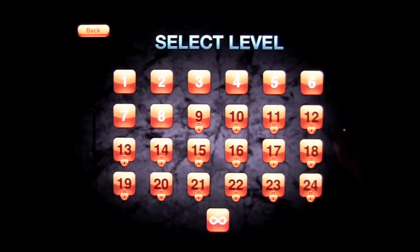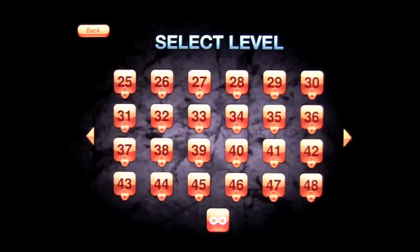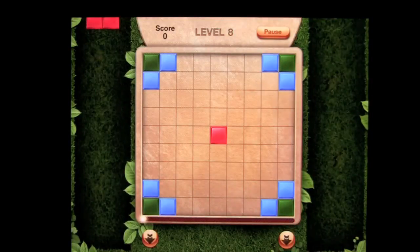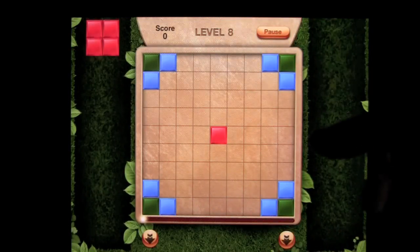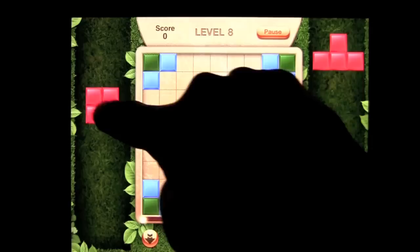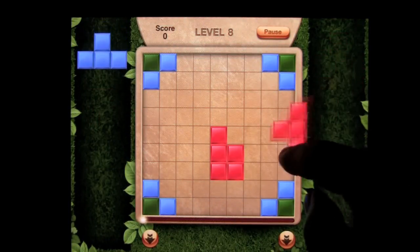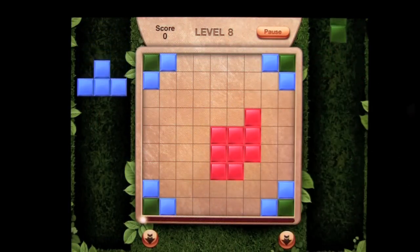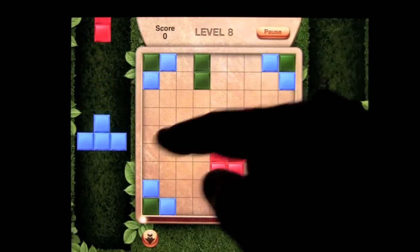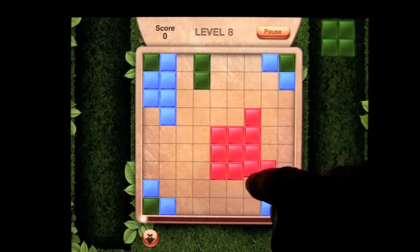We're going to see that there are 72 levels overall and you can go through the level packs with the little arrows on the sides. Tap on level 8 — this is where I'm currently at. The blocks drop and you already have the board populated with some blocks. The idea is to get blocks in at least a 3 by 3 section to get rid of them. Once you do that, they'll disappear off the screen. The blue blocks are already where they're going to be, so you're going to have to work with them and the red as well.